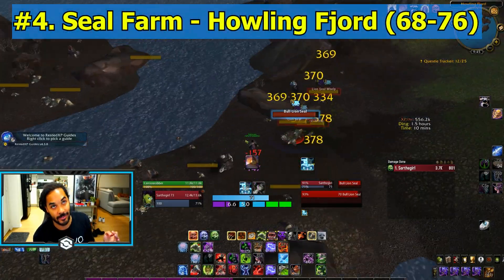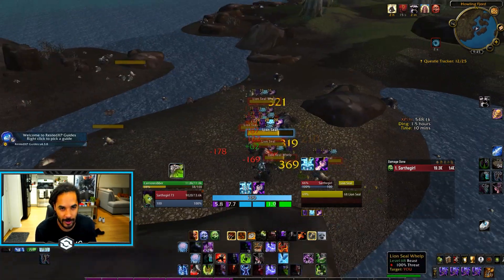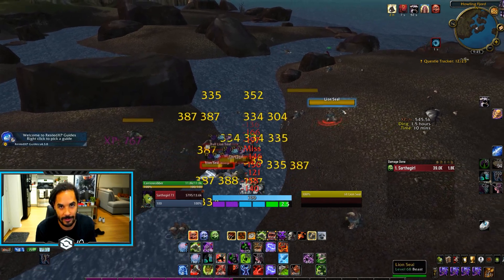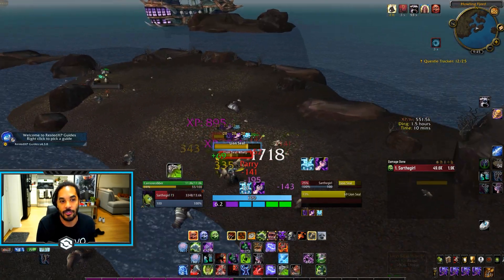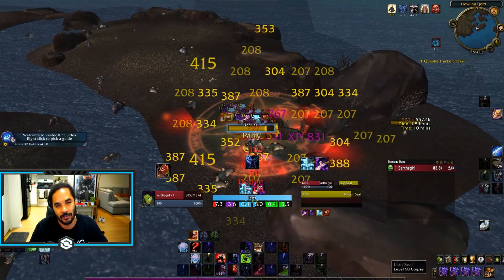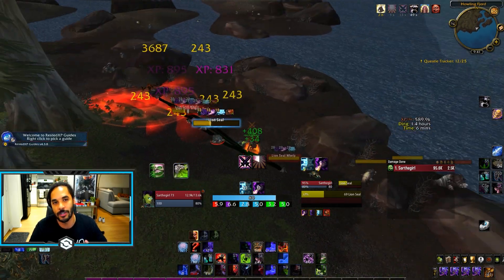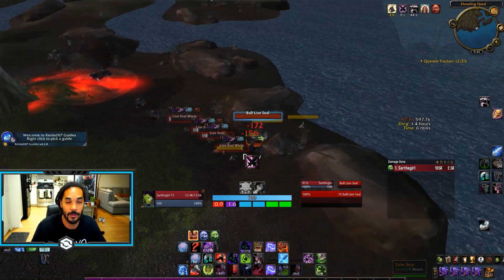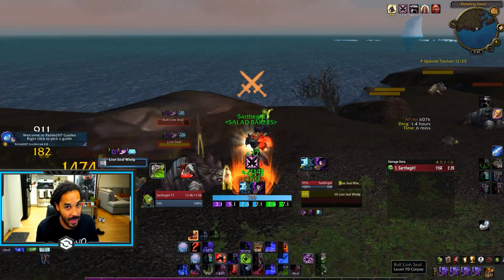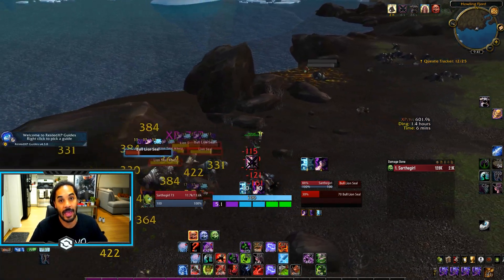The next and absolutely best of the hyperspawns or open-world farm locations where you're just tagging mobs and burning them down while running in a circle is going to be the seal farm. Notify PETA because this is going to be out of hand. The mob density and the respawn time of these seals is unbelievable. These little mobs give you crazy amounts of XP, and by the time you've actually cleared out the entire zone of them, they fully respawn, so you never have to stop tagging. You can go here at level 68 if you're entering Northrend early, and set yourself up here all the way until about level 75, where you'll move to any of the other farms.